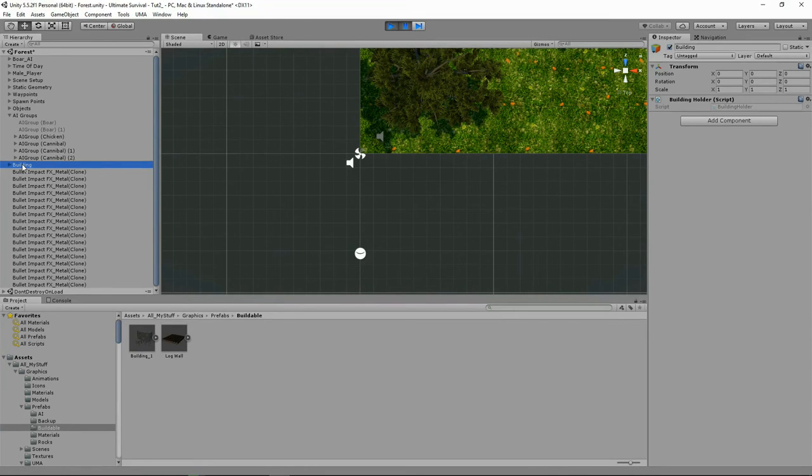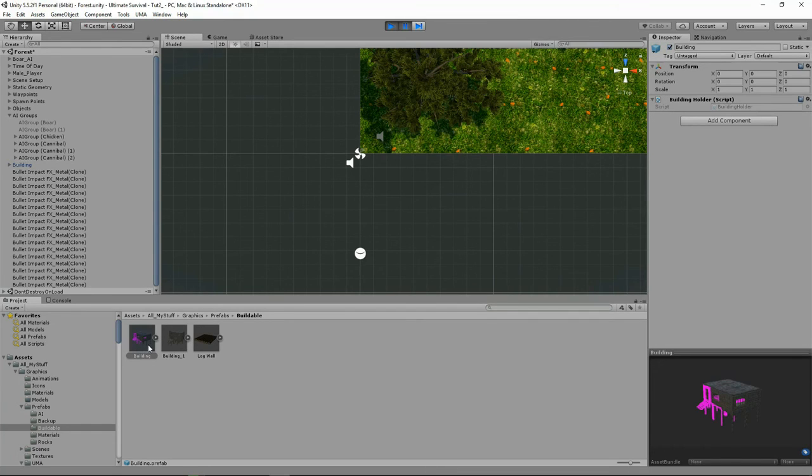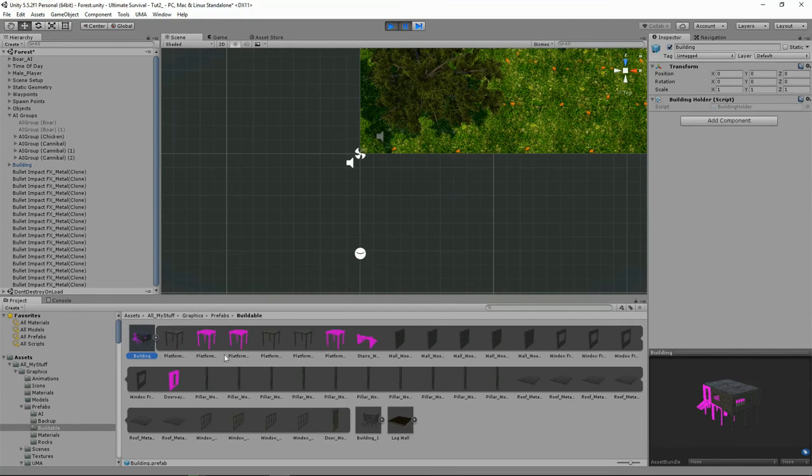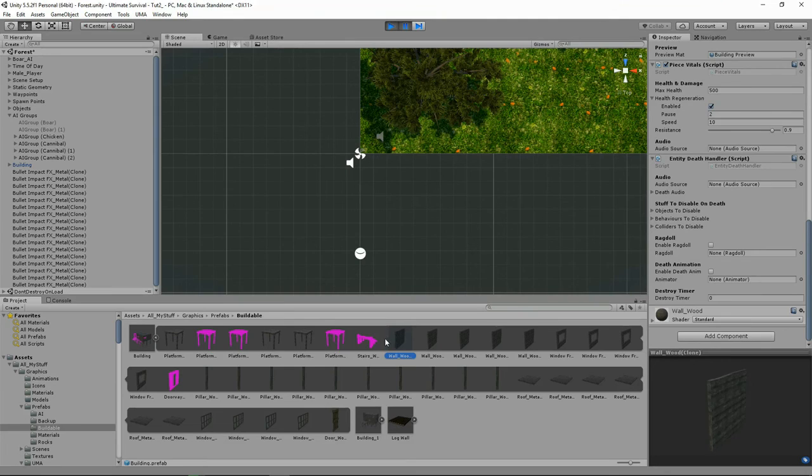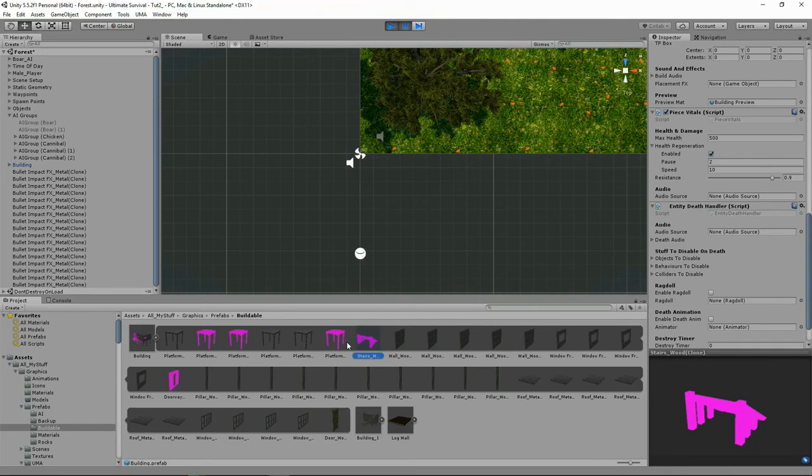We can drag now this building into our projects folder. You'll see that some things haven't got the shaders correctly — actually they haven't got anything. This one does — you can see it here, and here's the material. But this one doesn't, which is annoying.